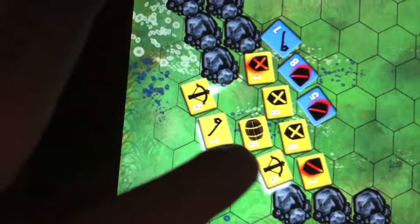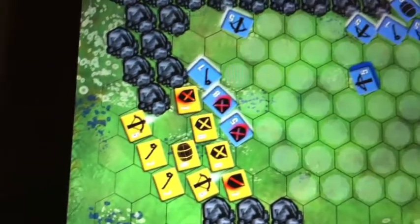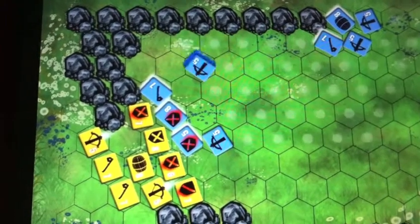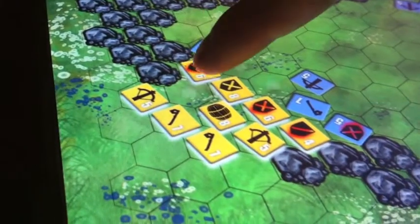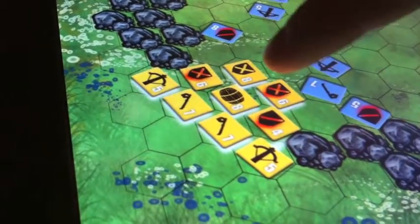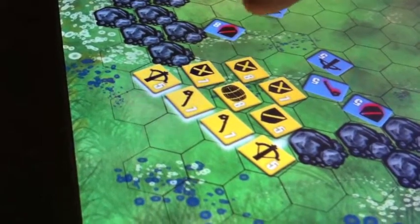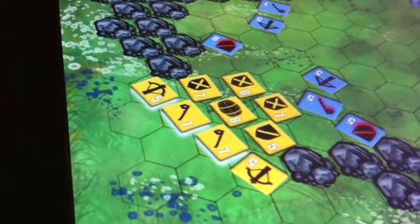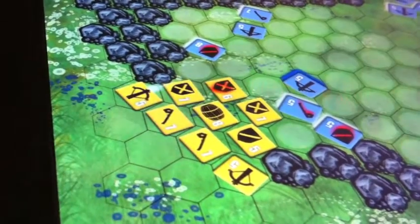The double tap ends your turn, but if there's an adjacent enemy it'll do a melee attack. Those ranged units are just double taps to end the turn. Oh, there it goes — shot that defender because he was protecting from berserker and not from missile fire. Good way to remember: the X is like two axes, and a single line on the defender is like a crossbow bolt. Single line means missile protection, X means berserker protection.